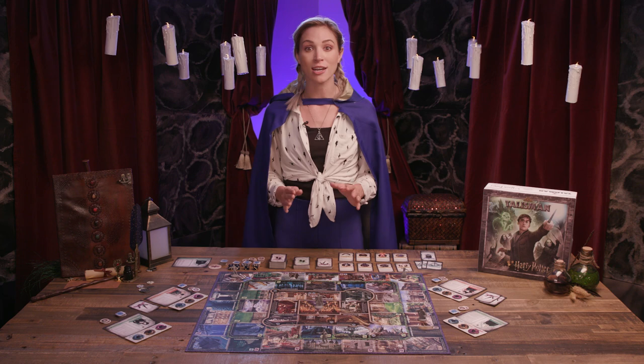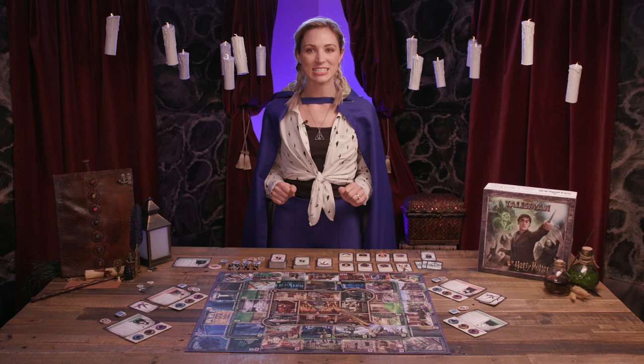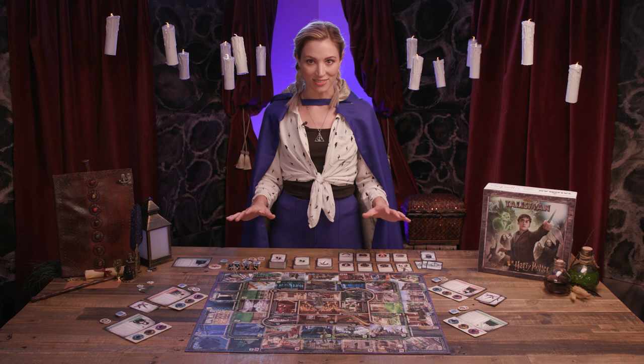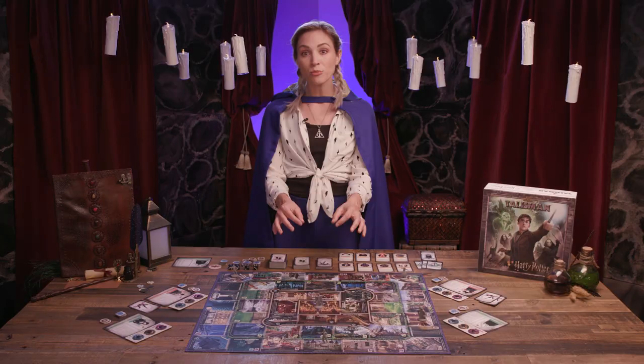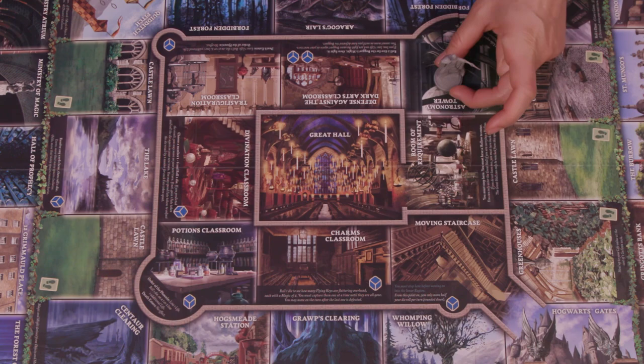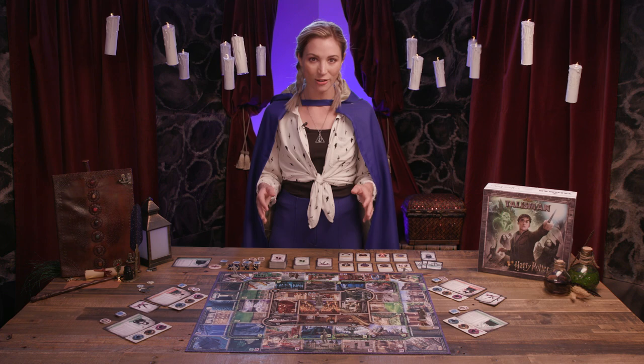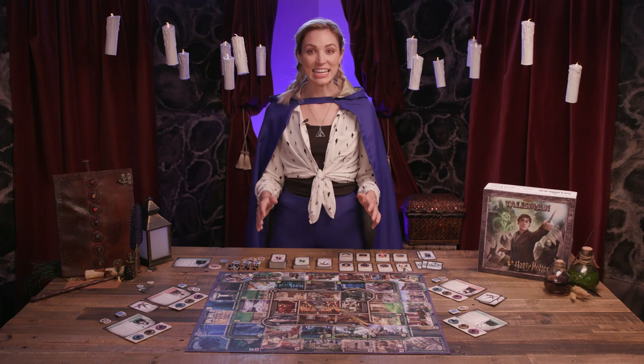Additionally, whenever a player rolls a one for their movement in any region, they trigger Lord Voldemort's movement. They roll an additional die for Voldemort, moving him that many spaces either clockwise or counterclockwise. As the first movement in this step, the active player may use one movement point to first move Voldemort to an adjacent space in another region. If he lands on a space with at least one character, the active player chooses one of those characters for him to battle.